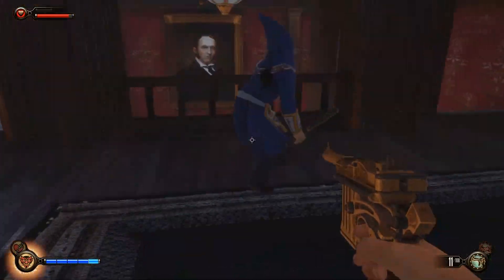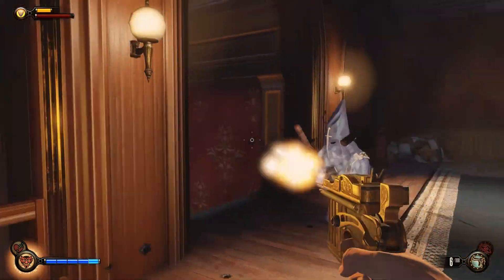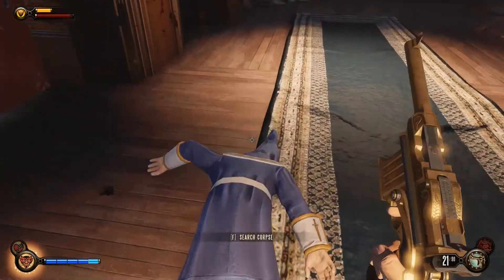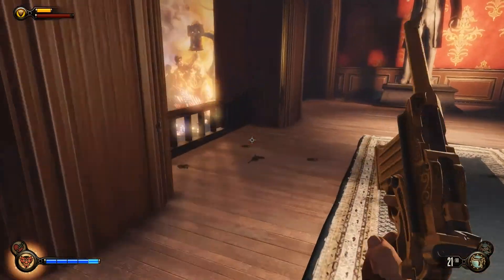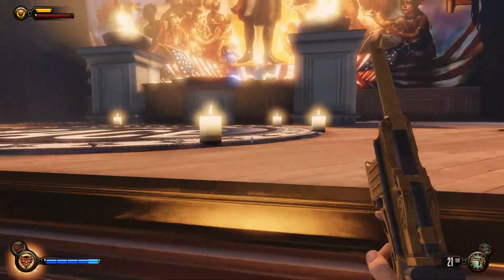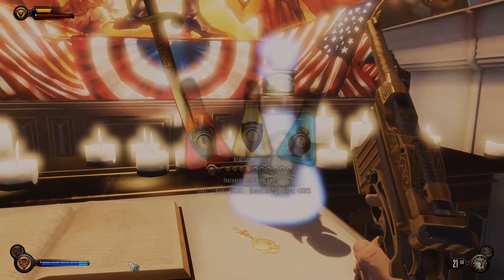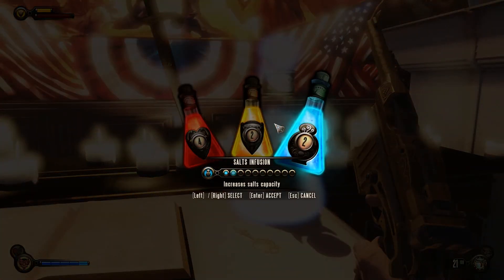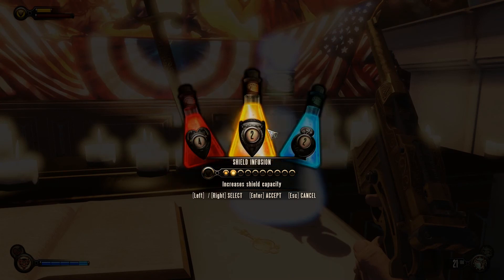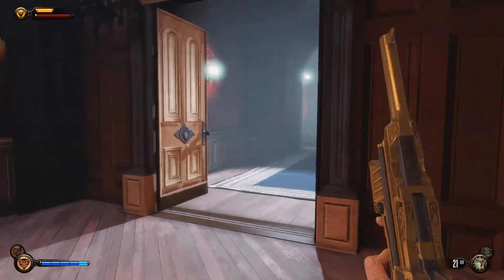I think I just found a vial where we can upgrade one of our abilities — Infusions is what they call them. So we got four health to spend: two of each option. Actually, you know what, I'm going to go ahead and do a shield — the shield's been really helpful. So I'll go ahead and do a shield. Let's keep going.